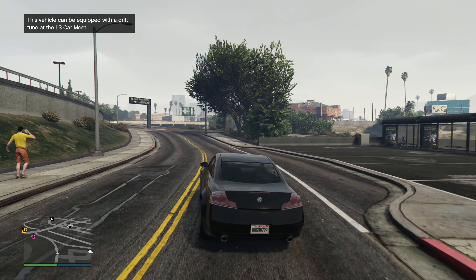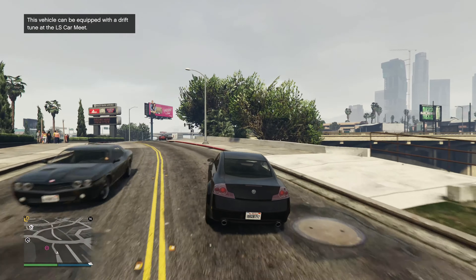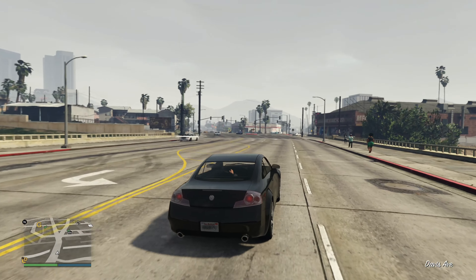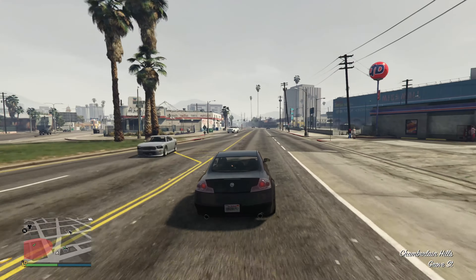We can equip this car with a drift kit. I'm not sure if there are any other vehicles we can equip drift kits on right now. There might be like the Jester RR, the Futo GTX, and a couple others that they showed in the first looks of this DLC, but either way this car has a drift kit for sure.